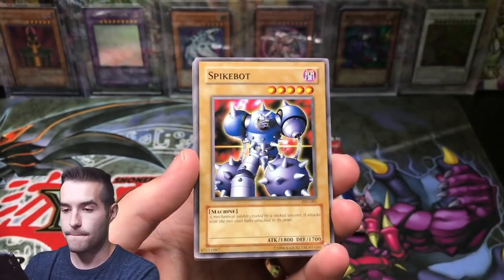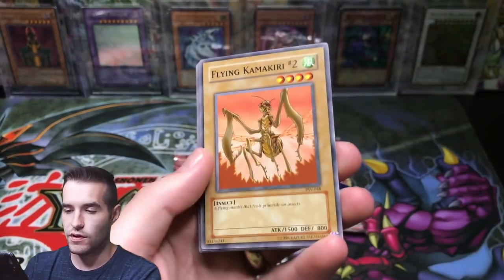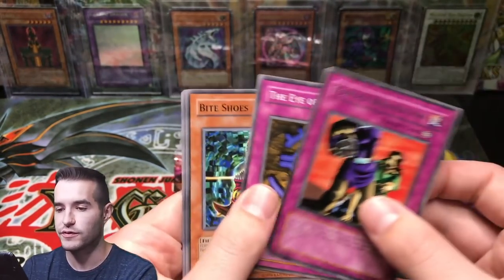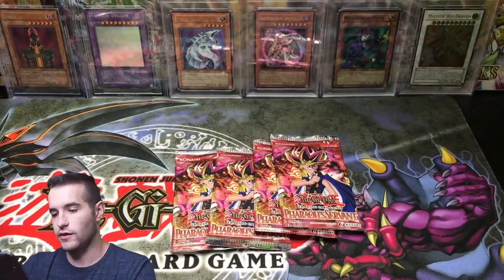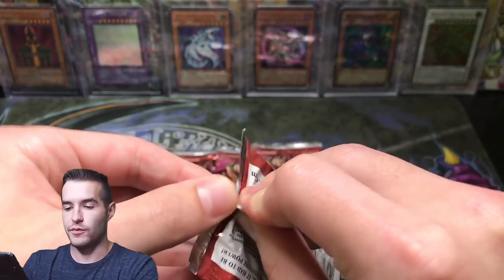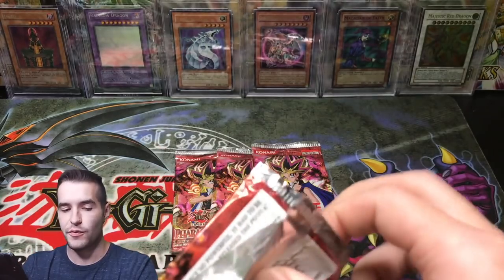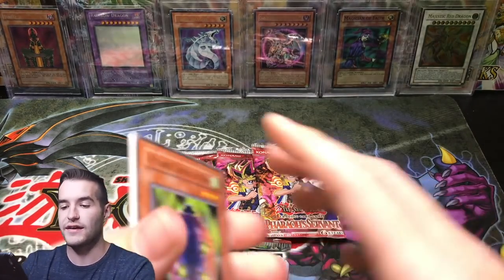Enchanted Javelin, let's go. Come on. Spike Bot. Armor Glass. Flying Kamikiri number two. Four-star acquisition. Cyber Falcon. Come on guys, we need some luck here. We just got to believe - that we can pull the Jinzo, that we can pull the Buster Blader, that we can pull the Thousand Eyes.